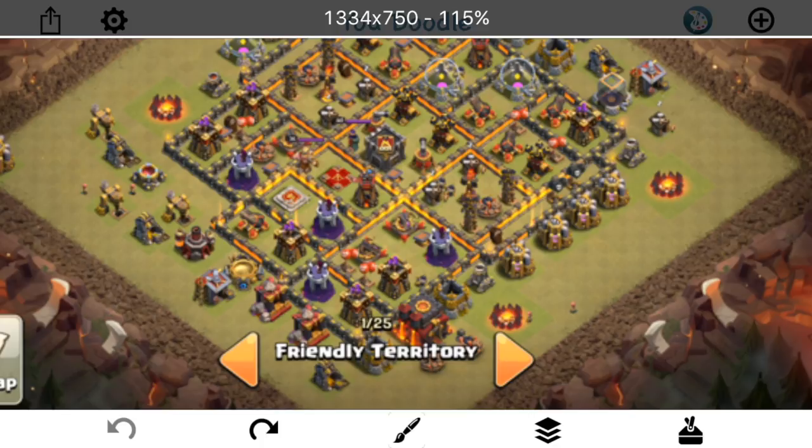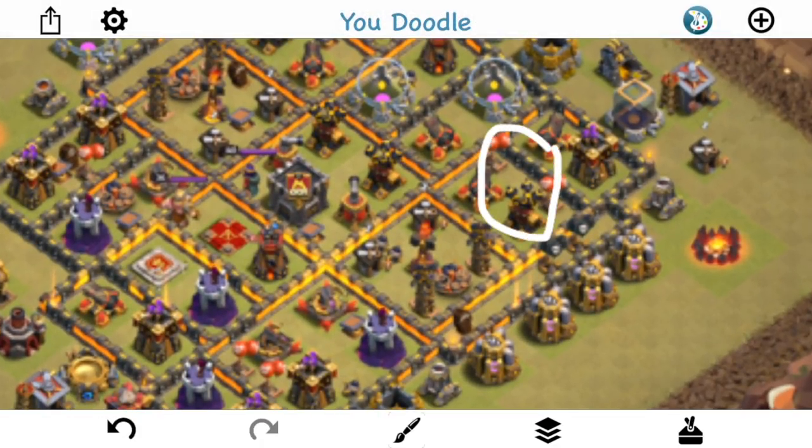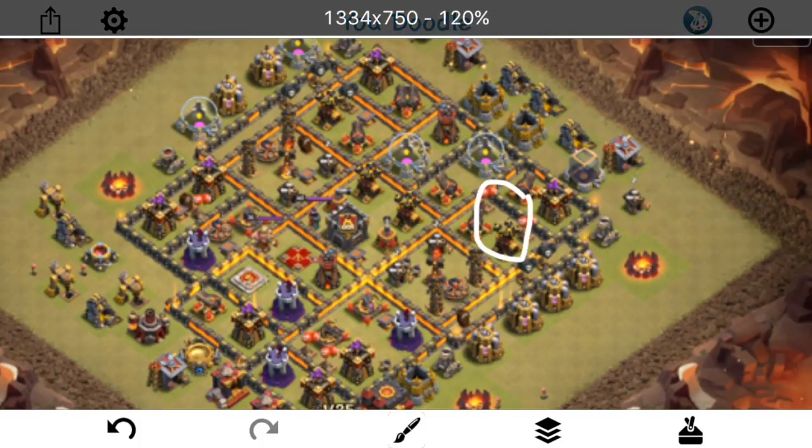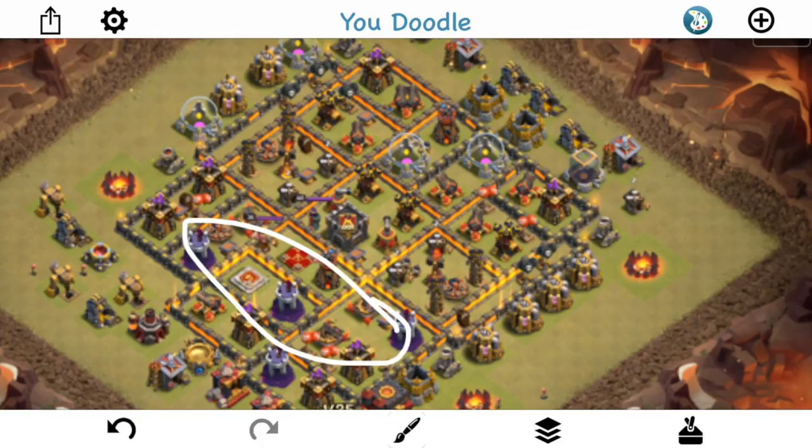I'm not a huge fan of the red air bombs by the air defense there — typically the Lava Hound would just soak that up. From what I've seen, you want to put those over by the Wizard Towers where Lava Hounds have trouble going, and it's going to add to the splash damage on the loons. The Seeking Air Mines are in very good locations by those outer air defenses — they're most likely to get the Hounds on them in a Laloon attack. Let's back up and talk about some of the strengths of this base.